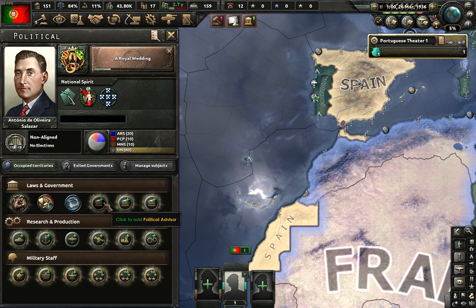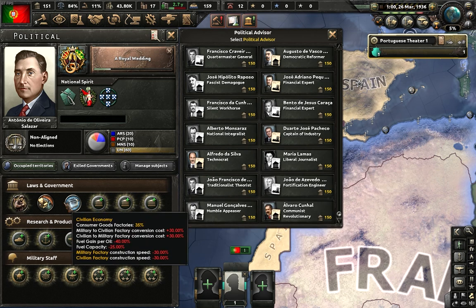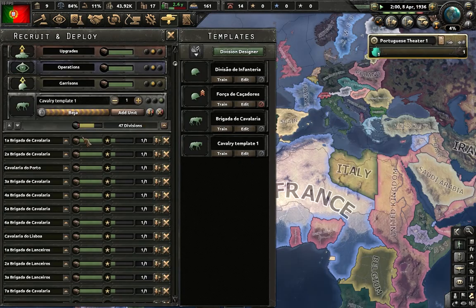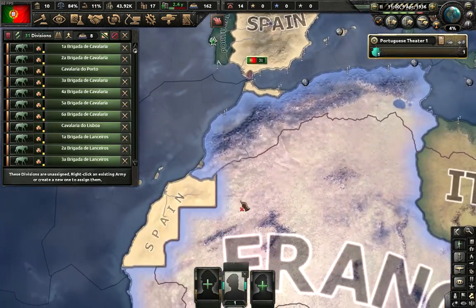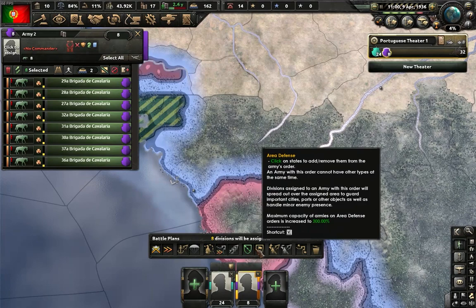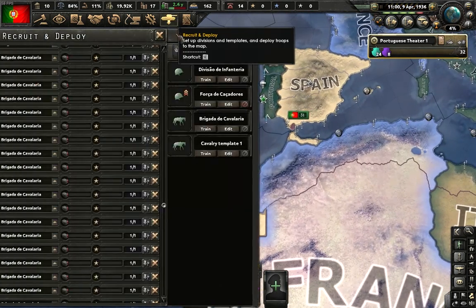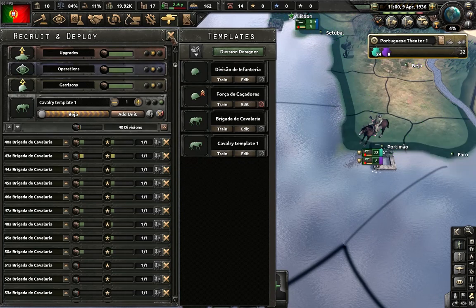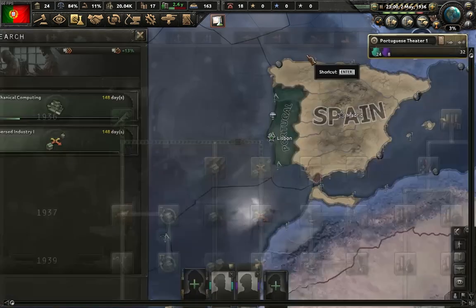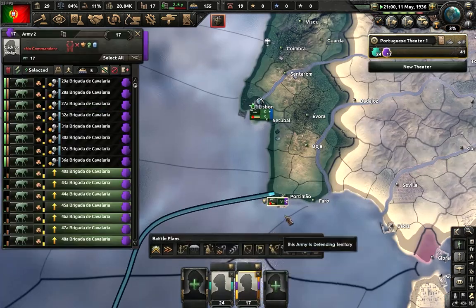We have 150 political power now. First thing we'll do is free trade and mechanical computing research. We have our first batch ready — let's deploy those. We got 31 divisions: we can get 24 in Cabo Verde, another 24 in Guinea-Bissau, and we'll need another 24 just to be sure. Deploy them in this province. For the third research we'll do this first because that extra retention is very juicy. Another batch of cavalry — all of that goes to Universal.